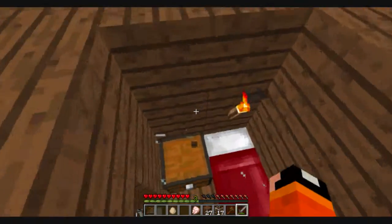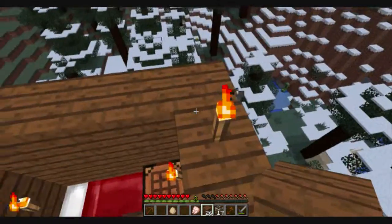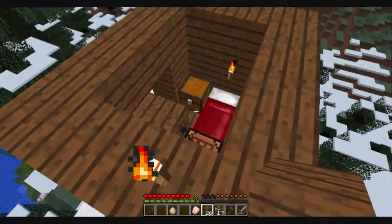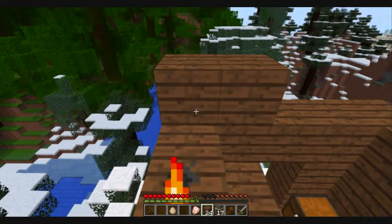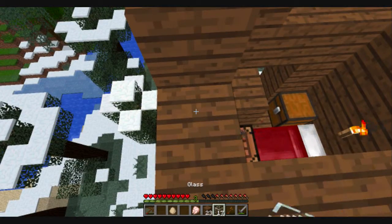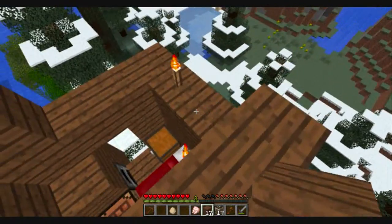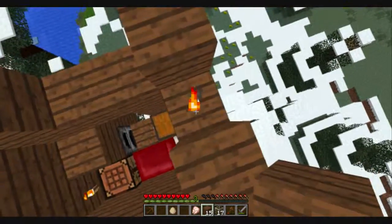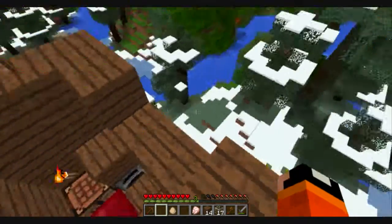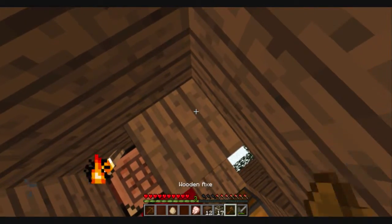It just feels so cramped already — having it even more cramped just feels like sadness in my heart. I'm just going to pick up this torch and stick it right there. Looks really nice. I'm going to pick up this torch as well and put another torch right there, and then I'm gonna break this piece of wood right here.